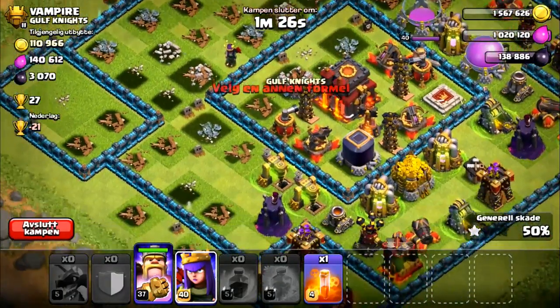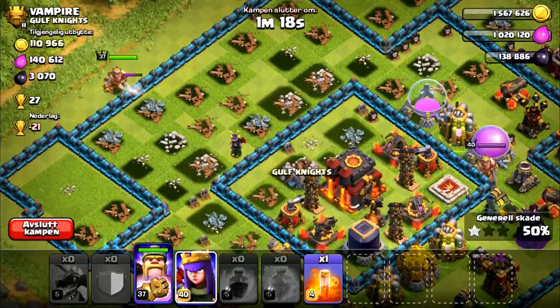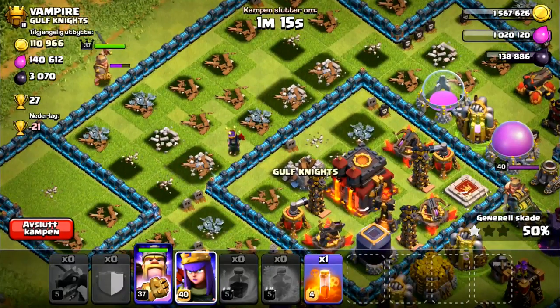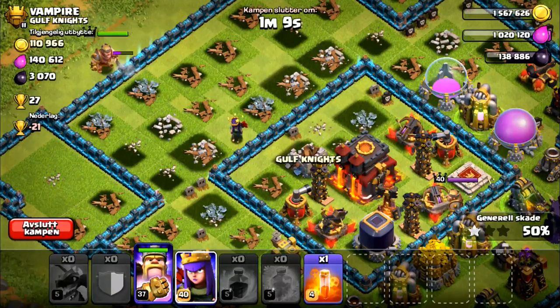I'm gonna drop in my king, who's level 37 now by the way, and I almost have him up to level 38. I've only been gemming the wait time for it since it takes forever. I've been collecting a lot of dark elixir to go ahead and use on those, so we're doing good so far. And yeah, the king's breaking through that wall — level 11 walls, too strong, I can confirm.